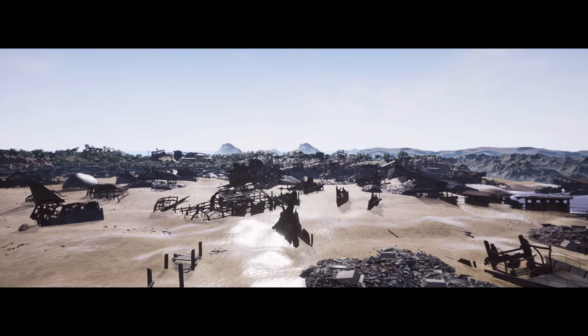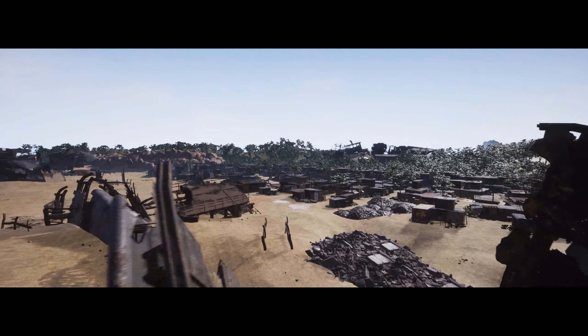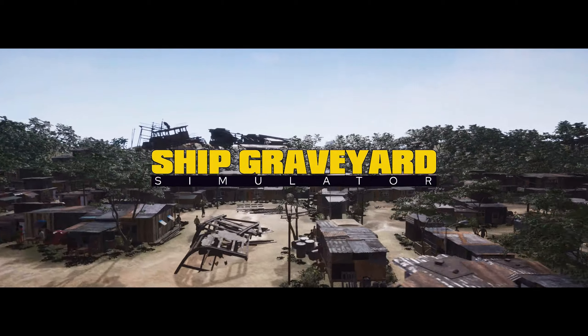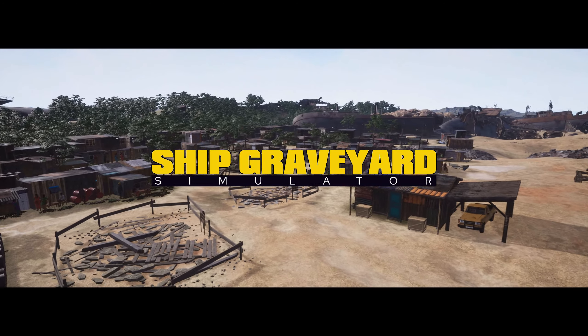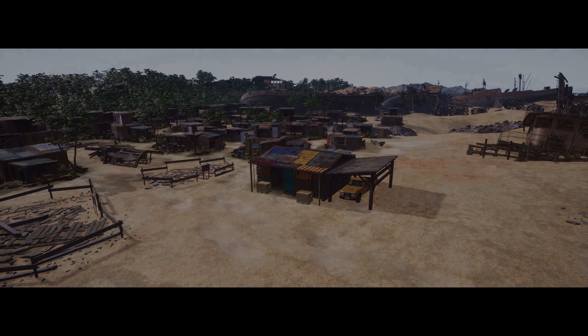How this works is they just run old ships aground into these places, and then people come in to dismantle them. And that's where they live, I suppose — right next to the graveyard. I think that's our house, actually.